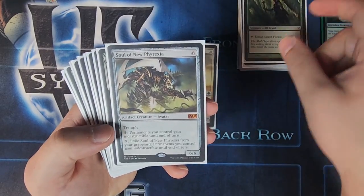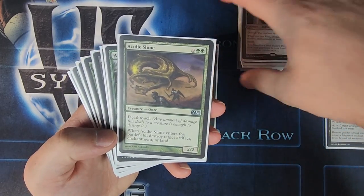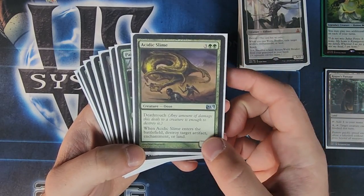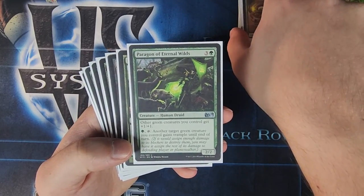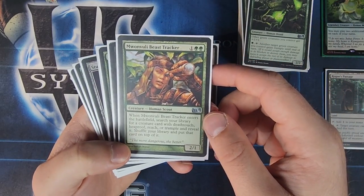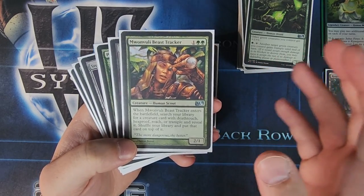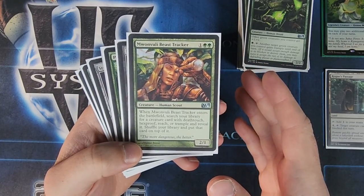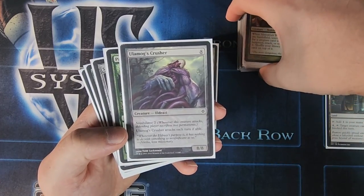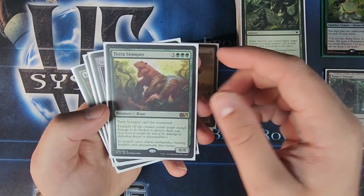We got Arbor Elf, Soul of New Phyrexia, and World Breaker with Devoid. Then we got Acidic Slime for removal — it's a creature with Death Touch, but also able to destroy artifact, enchantment, or land. We got Paragon of Eternal Wilds. Mwonvuli Beast Tracker on ETB searches your library for a creature card with Death Touch, Hexproof, Reach, or Trample — it's a great card because you get to choose what you want to get out of your library, tailored to the situation. We've got Ulamog's Crusher — Annihilator 2 and it attacks each turn if able. We got Prey Upon, and Tarox Stomper, which we played a lot back in the day as well.